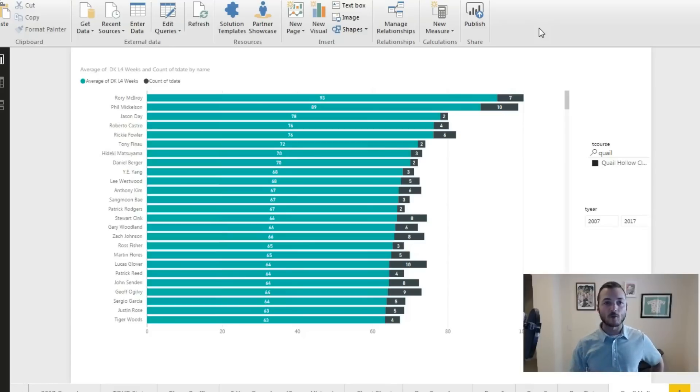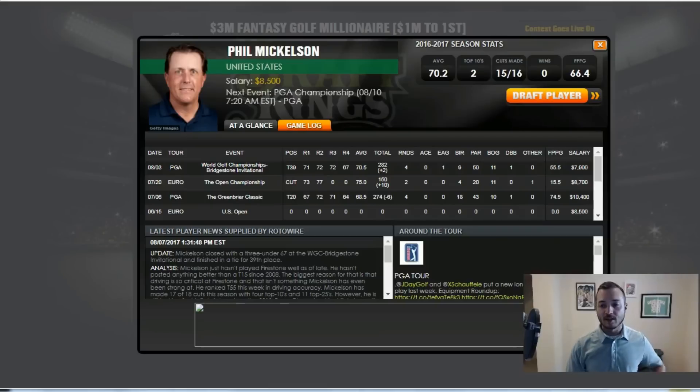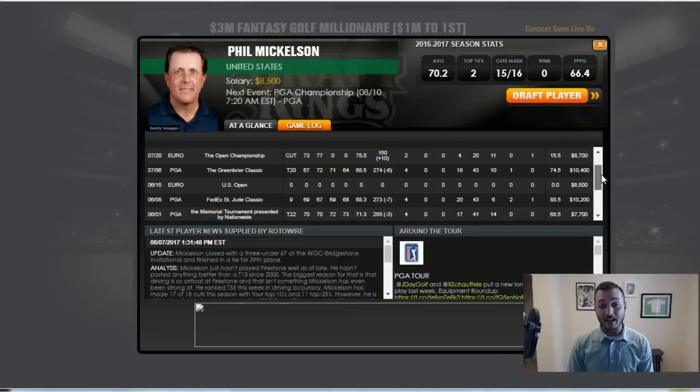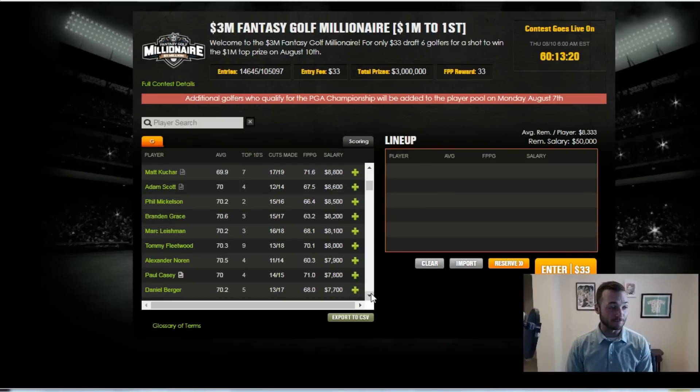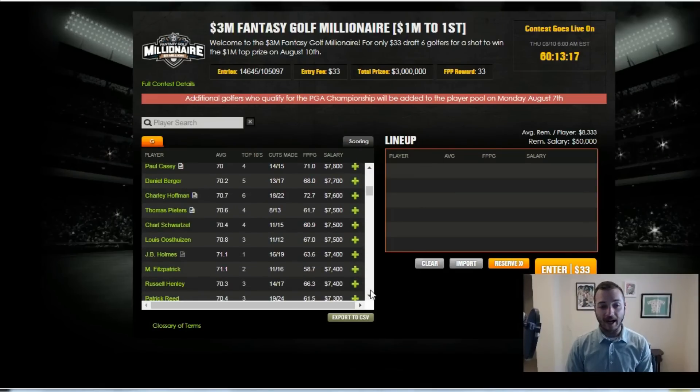Just like I love Rory for those reasons, it's hard not to want to invest in Phil for that same kind of magic he can bring. He's just a guy who needs to put all four rounds together. I'll be interested to see his ownership because a major usually gets a lot of casual players and he's a very popular player. But at $8,500 in DraftKings scoring, how many birdies he makes usually helps him out — it's better than him just rattling off a bunch of pars. So I think he's worth a look.